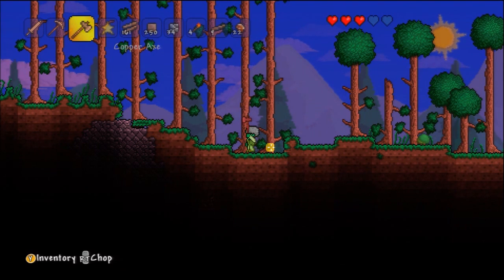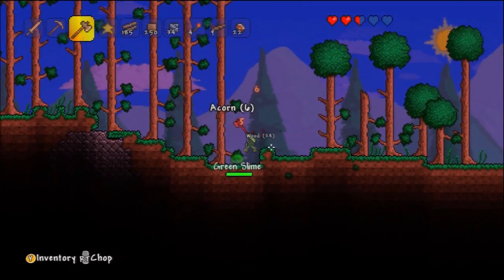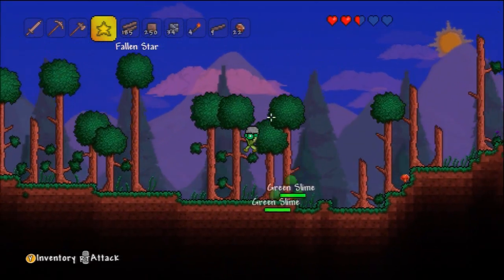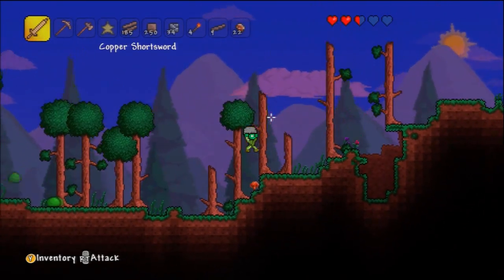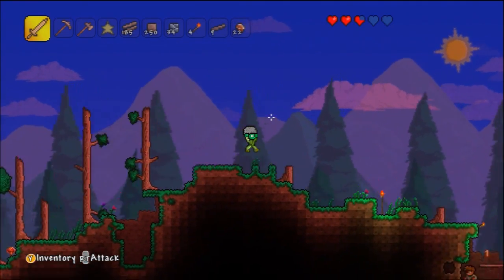We'll chop down this one last tree, hopefully, assuming the slime doesn't get to me first. That's nice - I love the amount of stuff that comes dropping down from a tree. We're going to ignore that slime. I really want to know what to do with this ball and chain. Let's see what happens when we press right trigger. You just pull it out for a second, and then nothing happens. I guess that's interesting.